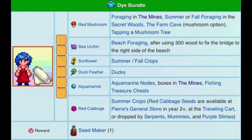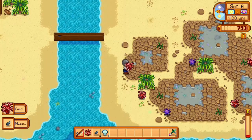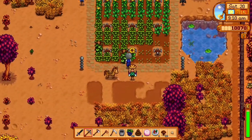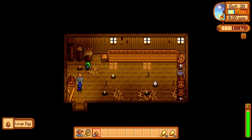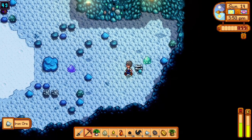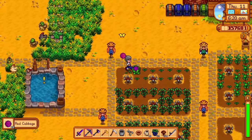For the dye bundle, skipping the red mushroom: for sea urchins you need 300 wood to access the east portion of the beach, then you can find them on the ground. Sunflowers are grown in summer, cost 200 gold, and take eight days to grow. Duck feathers are an everyday luck-based drop from ducks. Aquamarines are found in the mines by mining an aquamarine node or gem node. Red cabbages are only available in year two, cost 100 gold, and take nine days to grow.